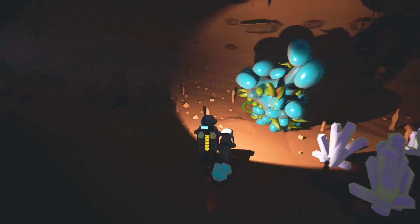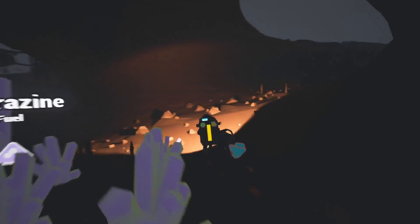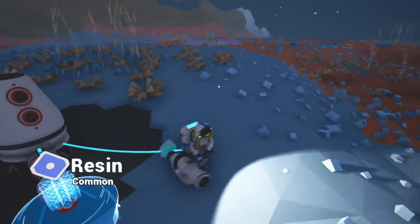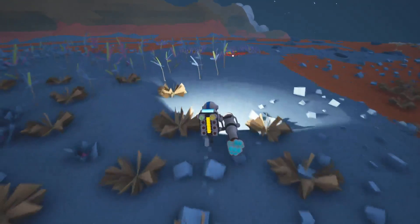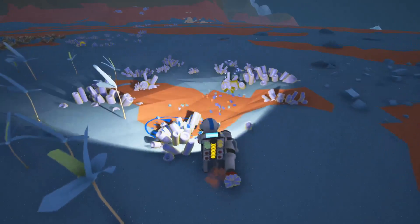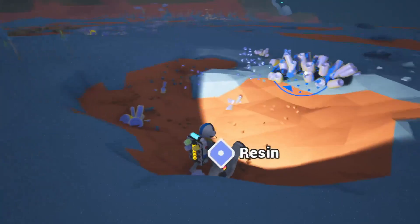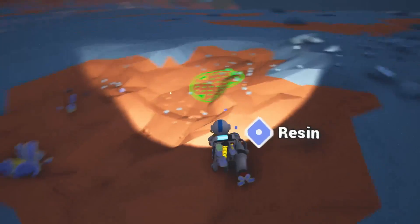That's disgusting looking. It's like a freakin' ground bugger. That's oxygen. Halfway on my oxygen. Probably don't want to stick down here too long. Am I going to find resin? Right here. This is just resin. Now I know what resin looks like. Which power have I got left? Plenty.